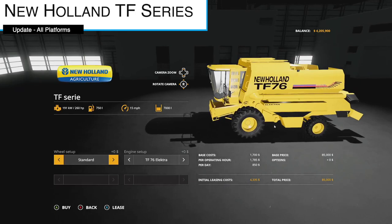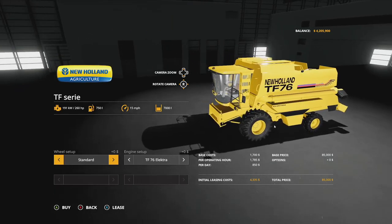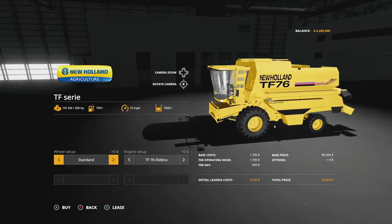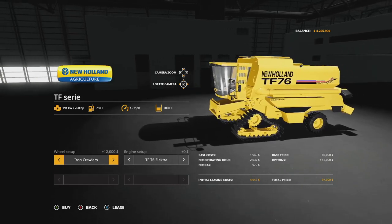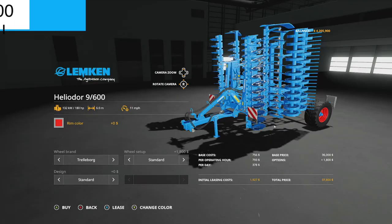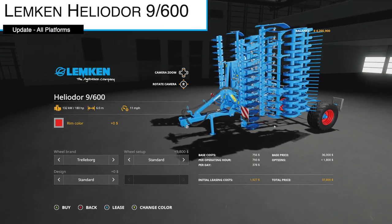An update to one of the most popular older combines from Black Guys Modding — the New Holland TF series, update 1.1 — adds iron tracks. You now have normal wide tires, crawler track, and an iron crawler track. The coupling height has also been corrected.